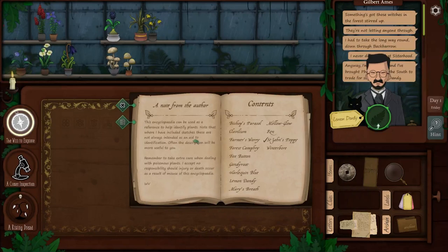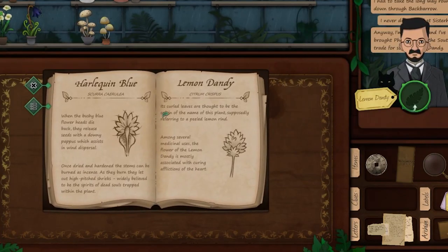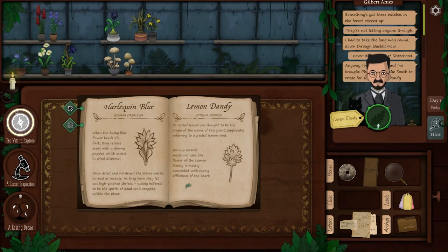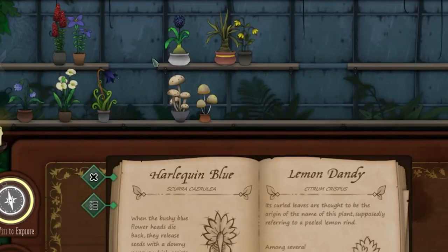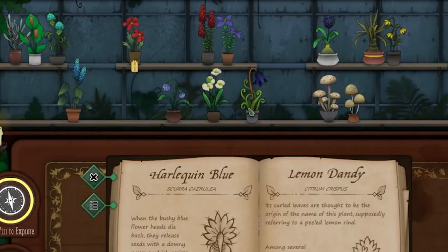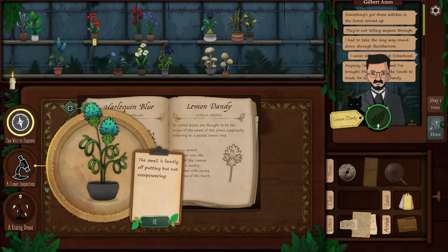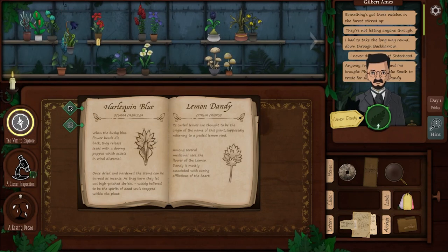Lemon dandy — yes, I'm quite familiar with lemon dandy. My mother's favorite flower. 'Its curled leaves are thought to be the origin of the name of this plant, supposedly referring to the peeled lemon rind. Among several medicinal uses, the flower of the lemon dandy is mostly associated with curing afflictions of the heart.' Did someone break your heart, Gilbert? It has curled leaves — so we're looking for curly leaves. This is a curly leaf. This is curly as well. The problem is I have a few curly leaves here.